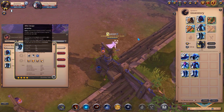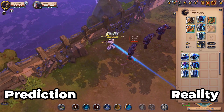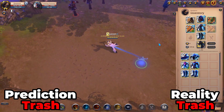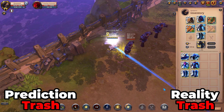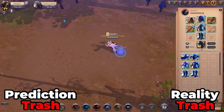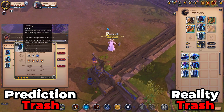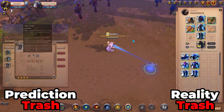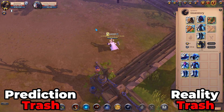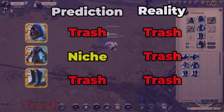Next we have Mistwalker Shoes with After Image — another pretty cool ability but not really useful. My prediction was that the only content these shoes would be viable for is instanced content like 5v5s, 10v10s, 20v20s, and even there they don't see play. One potential reason they're worse than expected is how dashes work in Albion Online — if you get stunned or interrupted during a dash, half the time you just snap back. Blinks fortunately avoid that completely. Most of the time you would rather play Mercenary Shoes for the cleanse, or just Cleric Sandals for a blink.